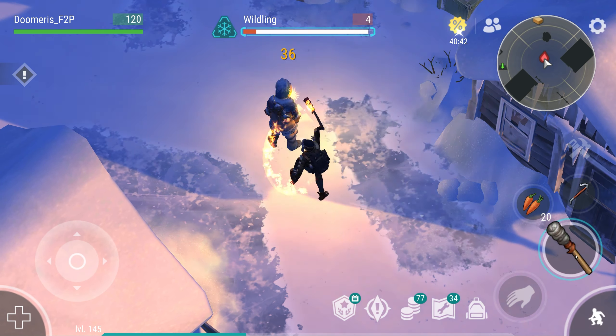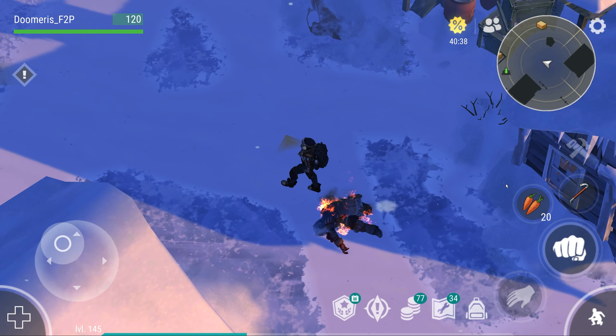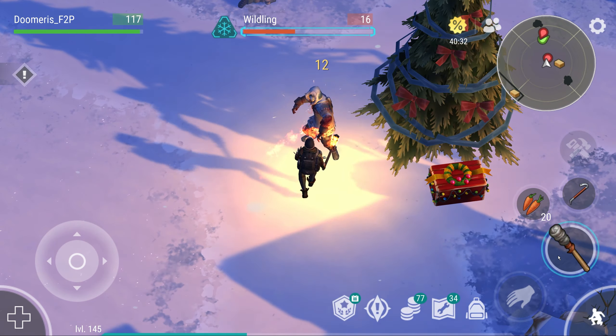I'm going to crouch attack them with the torch — the burn damage is going to kill them itself. This is why I brought the torch. The torch is going to be amazing for killing these zombies.